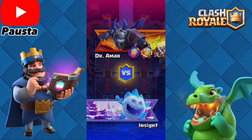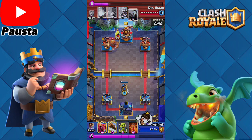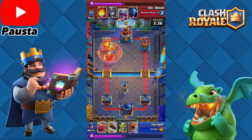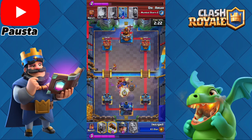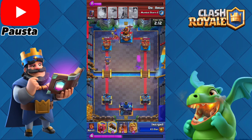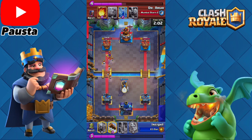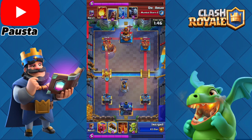For this match I was a little bit worried because my opponent did have giant — that's a very scary card — plus wizard and witch, and in this case he did have both. But I was determined to win. Miner got a little late to the party; I was hoping miner would take out the musketeer so it wouldn't cause any damage. I placed bomb tower here and I should have placed something else in order to save my bomb tower for the giant. I placed royal knight just to do a little chip damage.